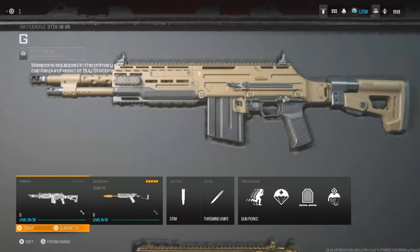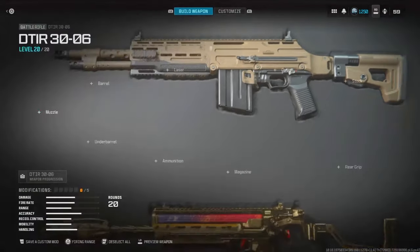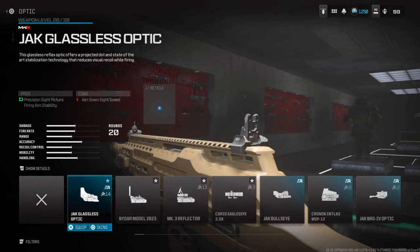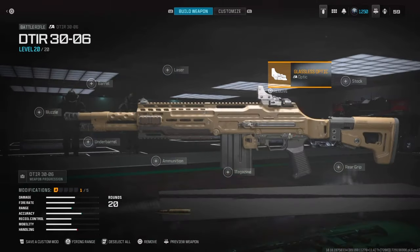Go to any weapon of your choice. Then choose any attachment, but when you choose the attachment you're going to hold L2 — click X to equip and hold L2. It's going to bring up your keyboard, just name it G, and then when you click R2, press done.